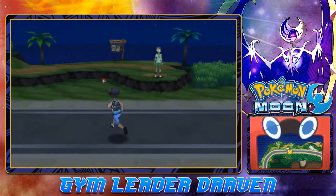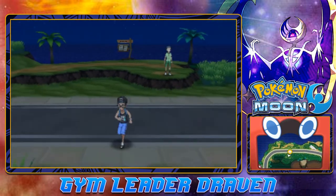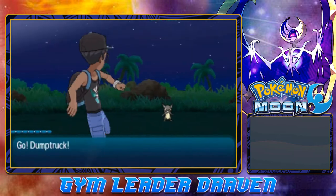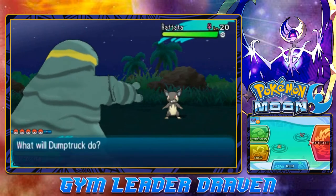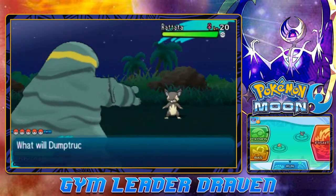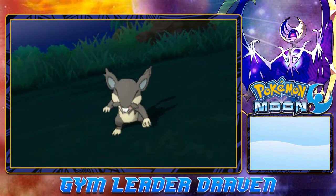Let's grab some items — found a Hyper Potion. Getting attacked by an Alolan Rattata. I think I already traded a Rattata, but I want one on my PC. Let's try to capture it — but Poison Jab takes it out. Have to be careful with overpowered moves on Pokemon I'm trying to capture.